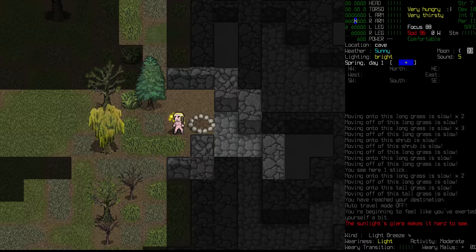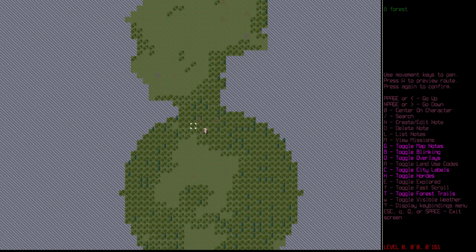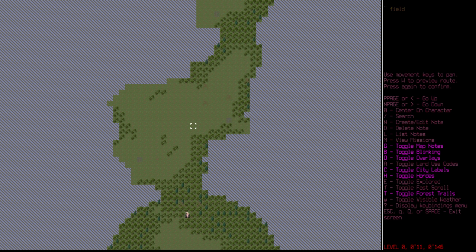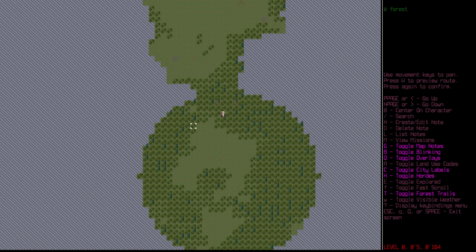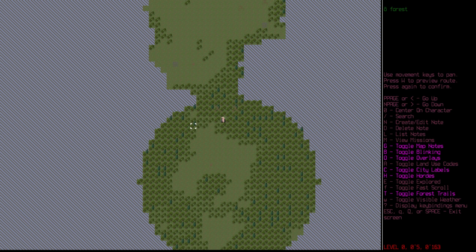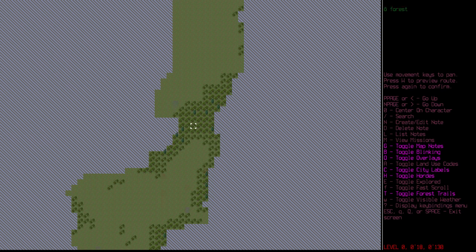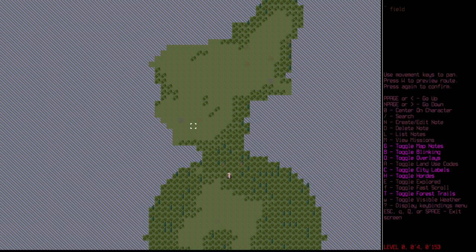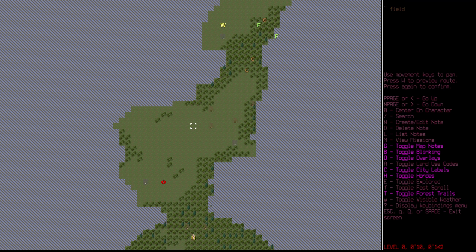Right now we've got no water sources. You might also notice that the map is looking a little bit different. We are going to be using the Altica tile set for the map, just because it's a little bit cleaner and we don't have those missing tile set notifications all over the place. We did go very far to the north and didn't find a single pond, river, lake, or anything in between. We did find some ominous craters and some sources of clay - a decent distance away, but it's still up there.